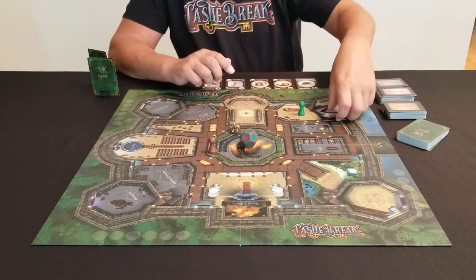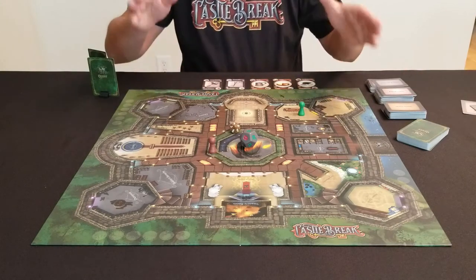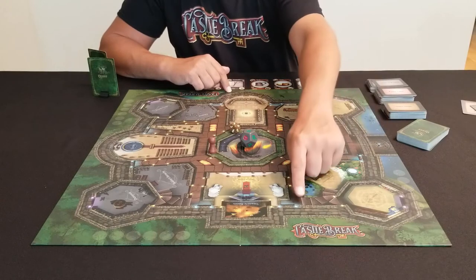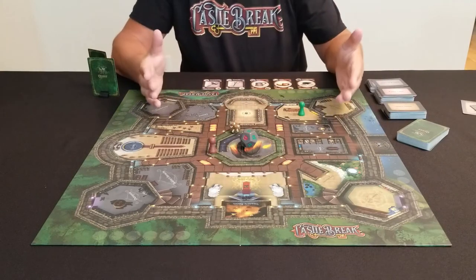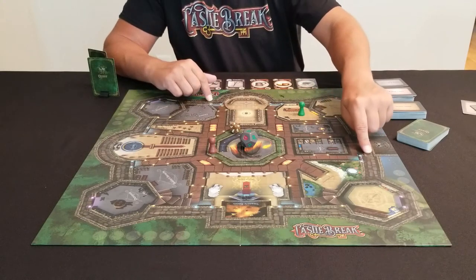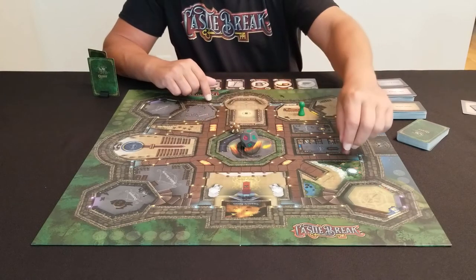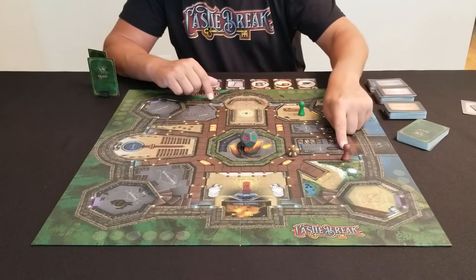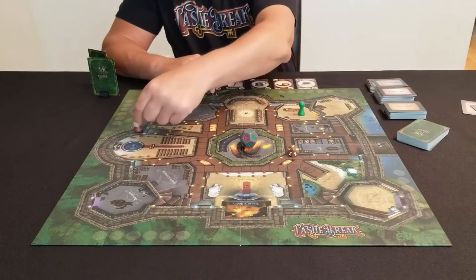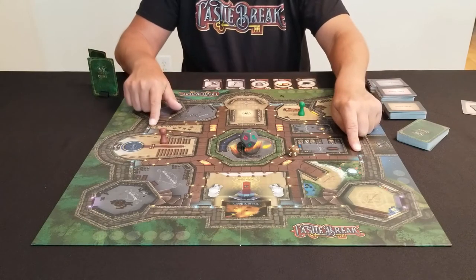In terms of moving throughout the castle, I want to explain the tunnels. The blue-highlighted spaces at the edge of the wall are the tunnel entrances and exits. At any point during the game, you can enter any tunnel entrance and come out at any tunnel exit on the other side. For example, if I roll a six, I move two spaces in, come out anywhere I want, and complete my remaining three moves — making it to the chapel in one turn. Blue to blue is very important.